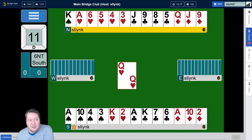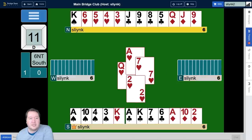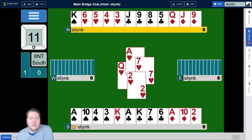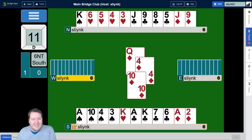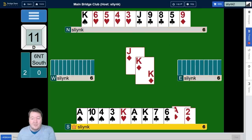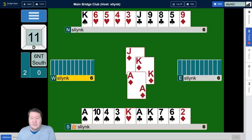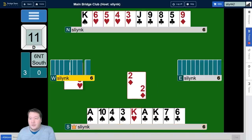We have to do something called an entry-shifting squeeze. The way we actually do this problem is we have to block up the hearts. So we need to win the ace of hearts first up, then go straight into finessing the diamonds. We'll lead the queen of diamonds. If they don't cover, we have to get rid of this 10 because we need lots of entries — we need to always be in that North hand. We'll lead another diamond. If they cover now, we go back up to that North hand in diamonds, and here they win.